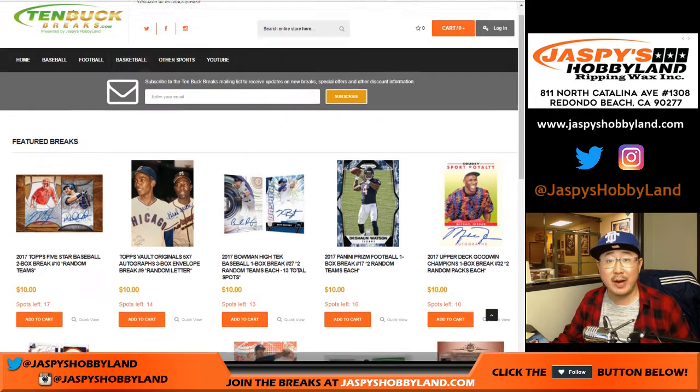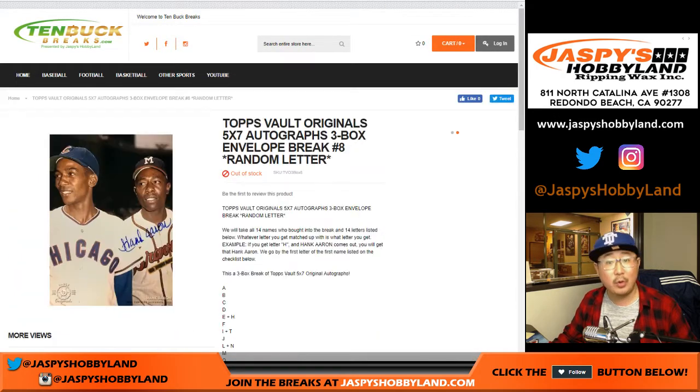Good evening, everyone. Joe for 10buckbreaks.com doing some vault originals. This is a three-box random letter break — three envelopes, technically — random letter break number eight. Remember, these are first letters of their first name. So if you get H, that's Hank Aaron. If you get I, that's Ichiro. I think that makes sense.